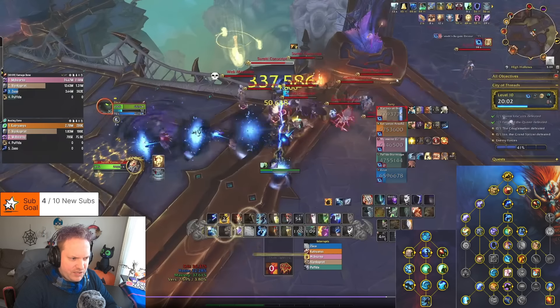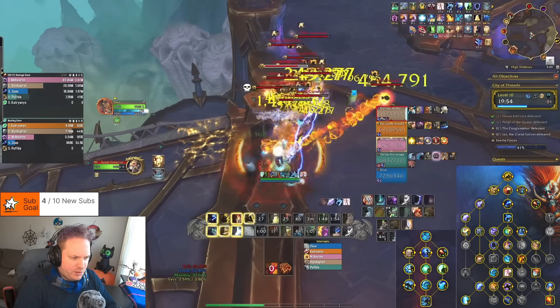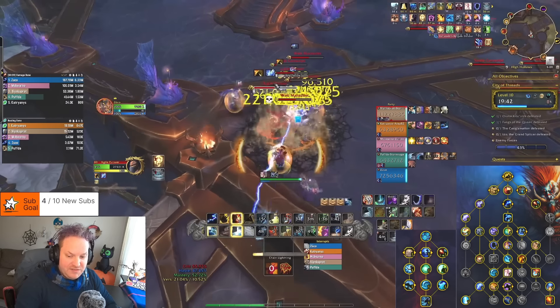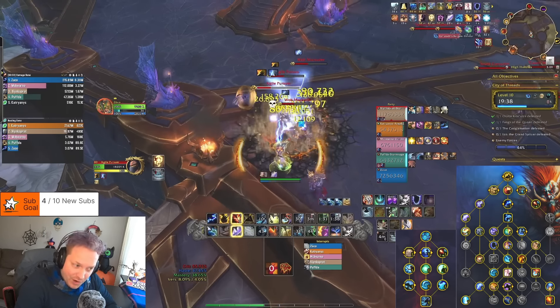Here's the big AOE pack on the Farseer build. I have an ascendance proc — use it right now, Stormkeeper first, then we go big: 4 million, 5 million, 6 million — 6.4 million peak. That's pretty crazy with the Farseer ancestors. We do not get that big of a peak on the Stormbringer build for this pack. Pack-to-pack damage for Farseer is consistently around 2 to 4.5 million, with those really big peaks like that one.